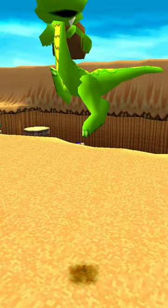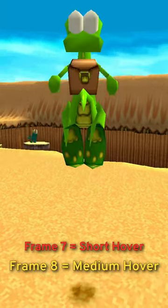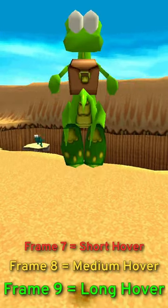After pressing square for the tail whip, holding the X button 7 frames later will net you a short hover, holding it down on frame 8 will upgrade it to a medium hover, and if you hit the magical frame 9, Croc will do a long hover.